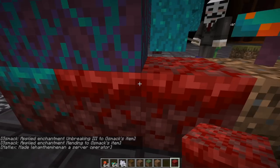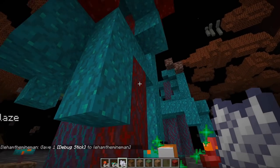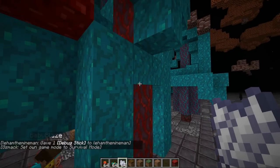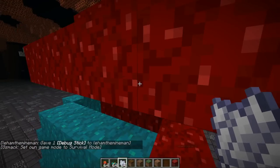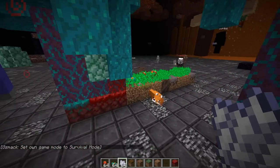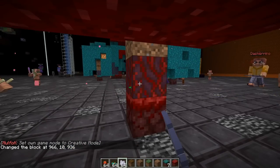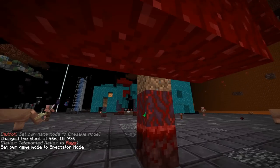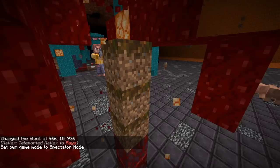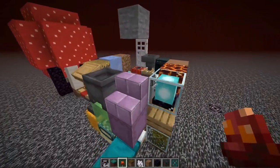They pretty much can bone meal anywhere — they'll go through any blocks in the way and just place their blocks where there's room, so they're not really picky. They kind of just take over any empty spot. Even if an end gateway is on top, it'll bone meal whatever it can and replace the gateway.